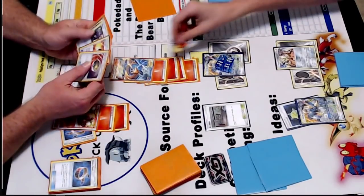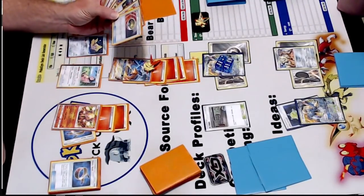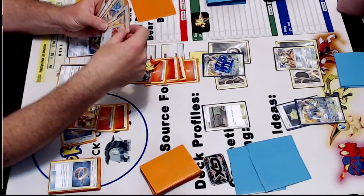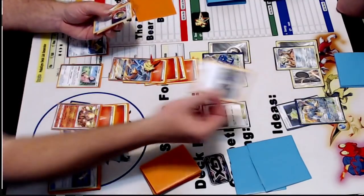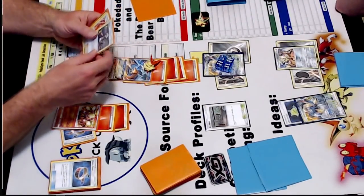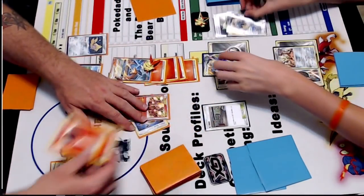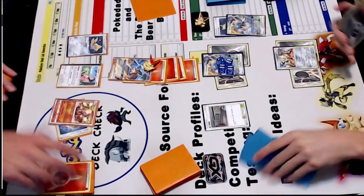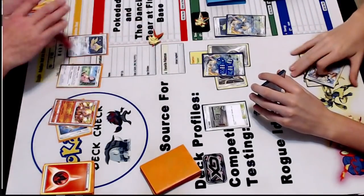Draw for turn. I could just blow up that, because I could Guzma — yeah. Guzma that, and then I'll retreat with Volcanion. Then I'll use — 230 times 2.